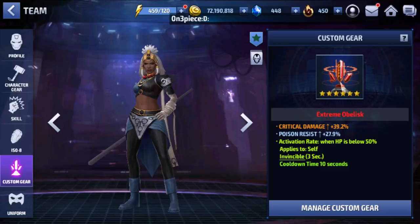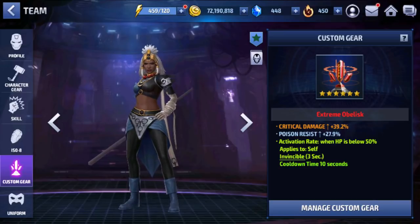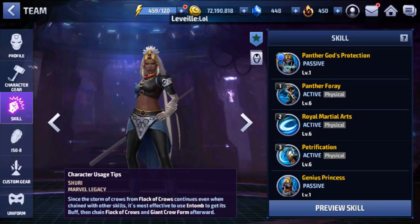I didn't want to spend more than I had to on custom gear since I don't expect her to be the damage dealer in Alliance Battle Extreme — I don't think she's going to be a new meta there since we just got Luna Snow as the new meta for speed day. I went with a hybrid custom: critical damage for extra damage and invincible, so she can be more useful in Alliance Conquest too. I like to optimize characters for all game modes, so we went a bit hybrid with the custom gear.